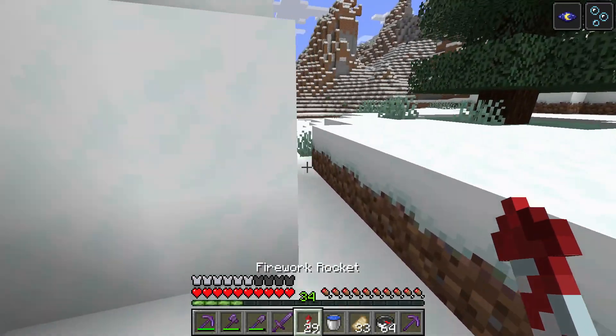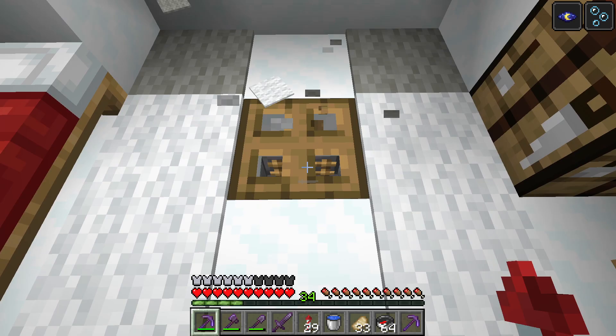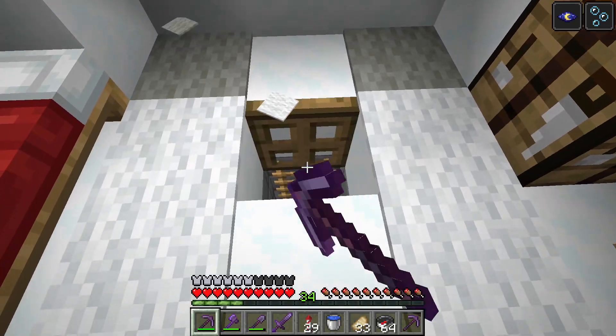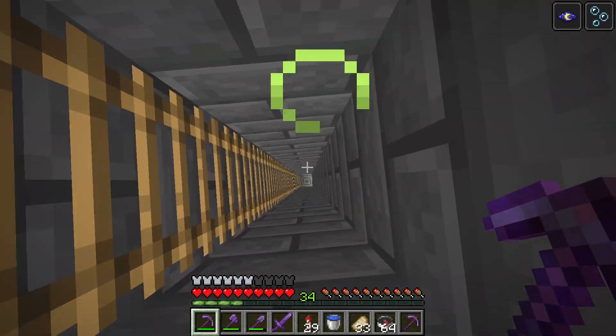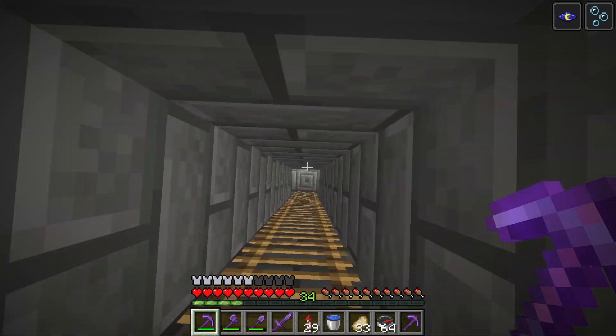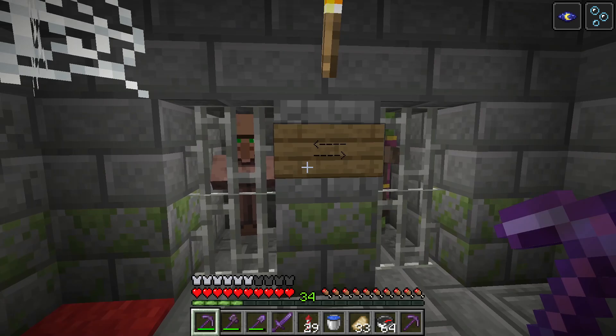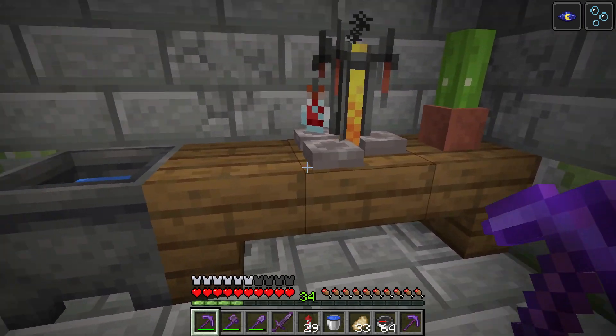50% of the time an igloo will have a secret basement. You have to remove the carpet from the floor to find a trapdoor that takes you to a secret room. Like I said, only half of igloos have this — others will not have anything underneath them.